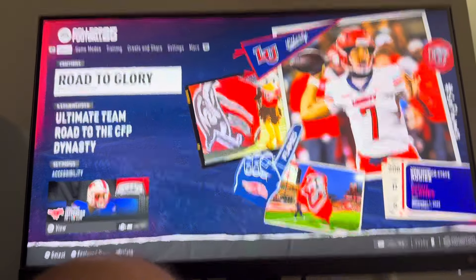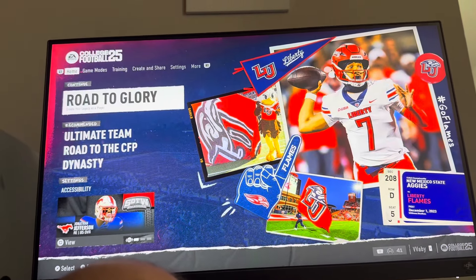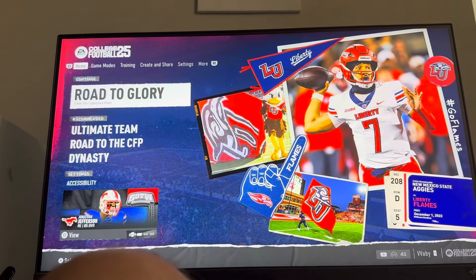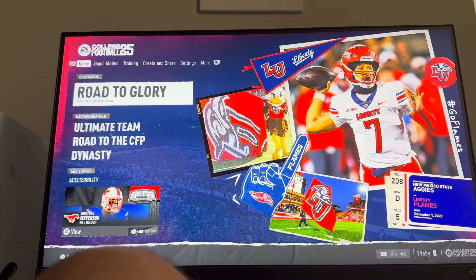What's up guys, it's your boy Waby. In today's video I'm going to be showing you guys how to enter the transfer portal in Road to Glory on EA College Football 25. Basically guys, you can get transferred to another team.